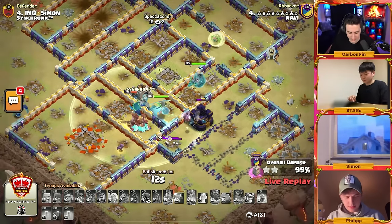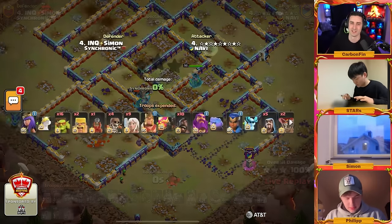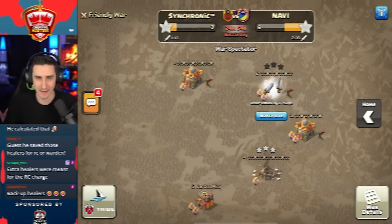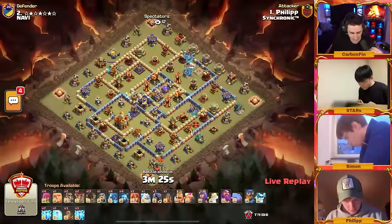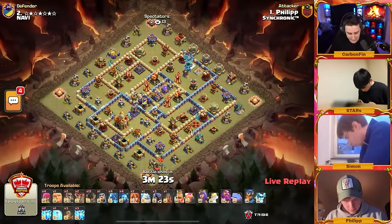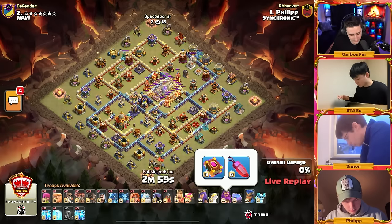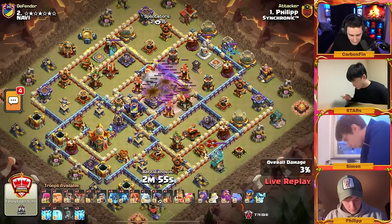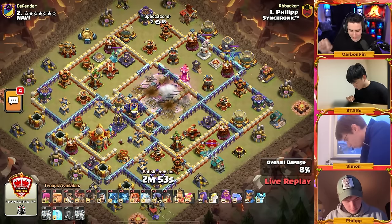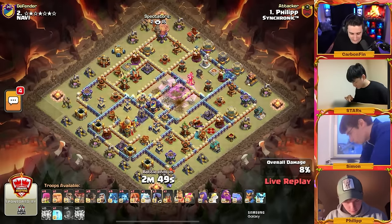Stars gets it done — two for two to start this match. Well done! Philip is up to answer with rocky loons, 10 lightning spells, and a handful of e-dragons. Take a look at the warden — it's the rage gem. A lightning spell — he's dropping lightnings all over the place. The multi-target inferno stays up but he completely gutted the core of this base as the rocky loons go straight in to help remove the right side, including getting the air defenses.